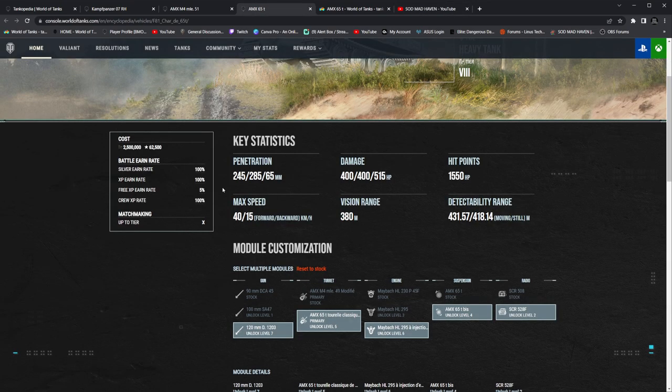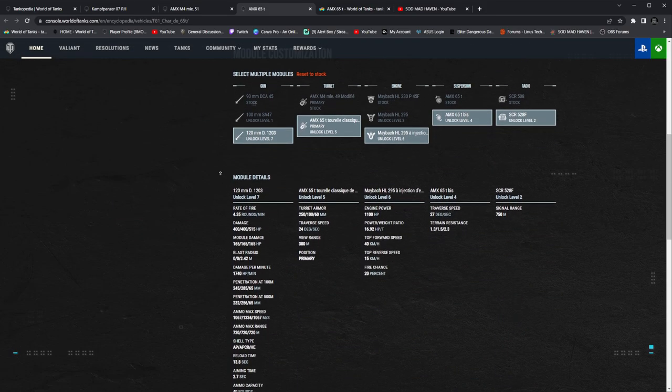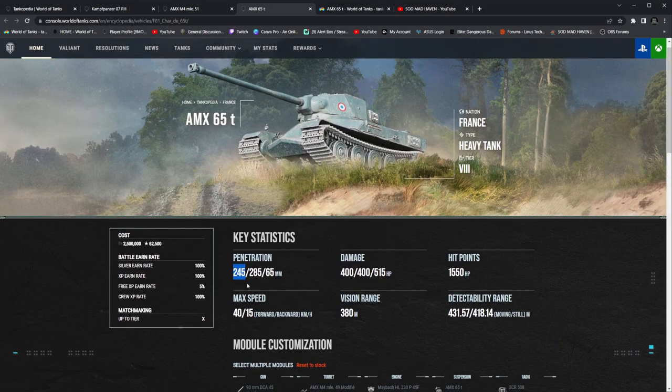Let's jump into this. The buffs they did to the AMX 65 ton were no small buffs. I kind of feel like it may have jumped the bar. On PC, this is known as one of the worst tanks to play because it's just bad. People don't like it. But the changes might be good, and at the same time, super powerful — for instance, the 245 pen and the 285 APCR pen. This is the top tier gun on the tier nine as well.